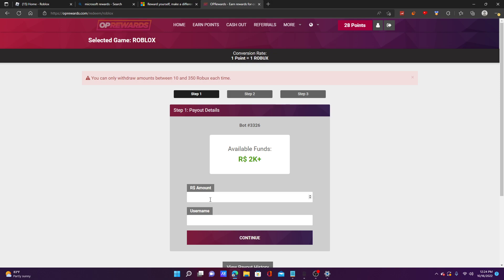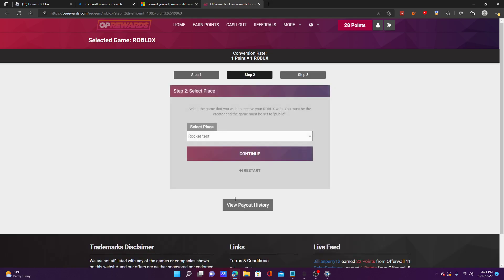It has my username auto-filled. I'll press continue. It says I can only withdraw amounts between 10 and 350, but you can do it multiple times. I'll do 10 for the video — you have to have at least 10 points saved up. It said I didn't enter a valid username so let me re-enter it: '10 cyber whiz underscore yt.' Then I'm going to select a game to receive my Robux, and it says you must be the creator and the game must be set to public.